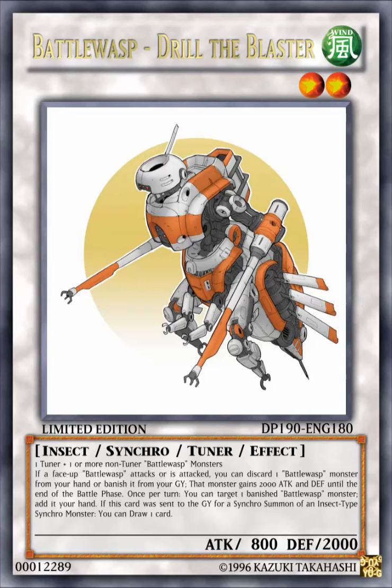So this card is pretty much Drill Synchron for Battle Wasp — you discard one Battle Wasp and that monster gains 2000 attack. But the difference is that it's a synchro monster, not an effect monster. And when this card is used as synchro material, you draw one card, which is the counterpart to Formula Synchron — because when Formula Synchron is summoned, you draw one card, while this card draws when used as synchro material.